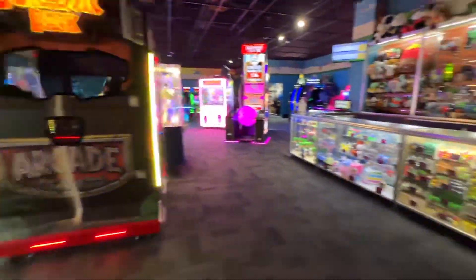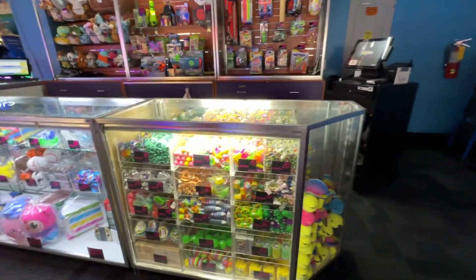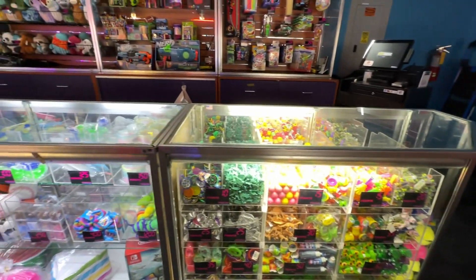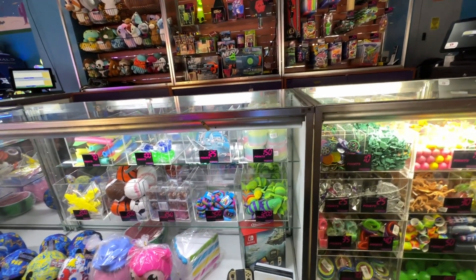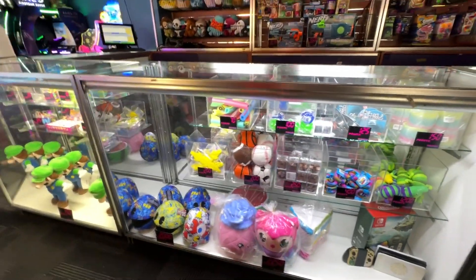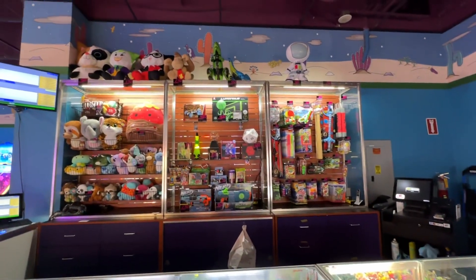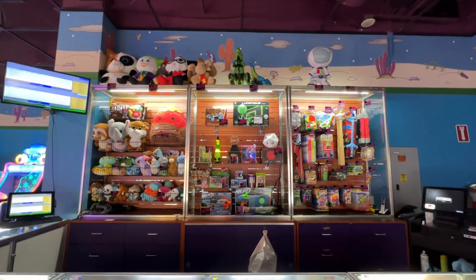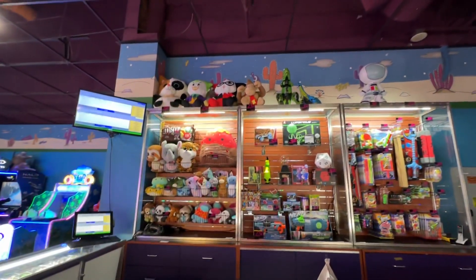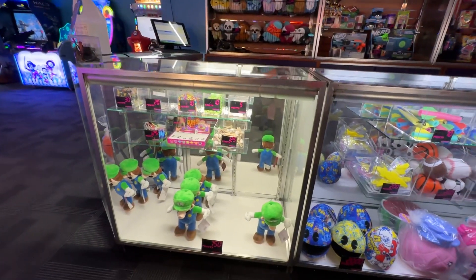Let's look at the prizes. There are some smaller items — some plush, some candy, other little small stuff. Actually no candy over there; candy's in the other cabinet. There's an old Zelda version of Switch for 72,000 tickets. There's some Pac-Man sticker bomb plush there for 2,000 tickets. Some other prizes there — some plush, some Nerf guns. Donkey Kong up there for 2,750 tickets. You have Luigi down here for 750 tickets. That's pretty cool.